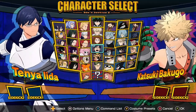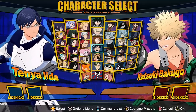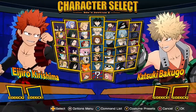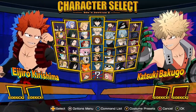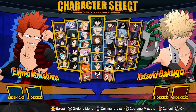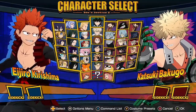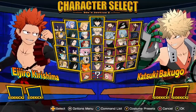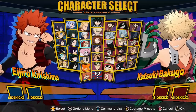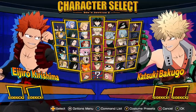Tsuyu just got a slight bug fix with her support missing. Kirishima got one change, but it's actually quite a big change for him. It has to do with his quirk 2 in the air, where he does that string of punches. He actually can't combo off of them on a grounded opponent unless he's very fast and stays airborne. It kind of just slightly changes up some of his combo paths.